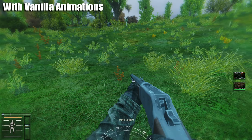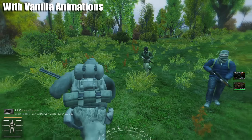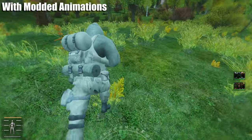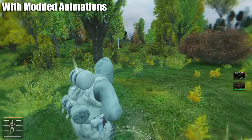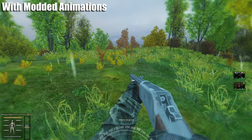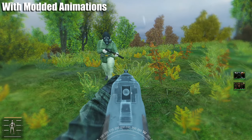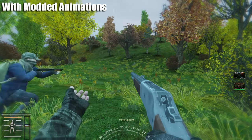Walking and running animations is a mod that improves the animations of walking and running for NPCs. It also makes NPCs walk and run a lot better than vanilla, and gives NPCs a more tactical combat look when they are holding a gun. A very simple animation mod to have for Anomaly.